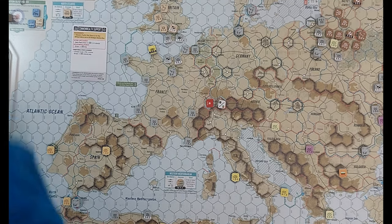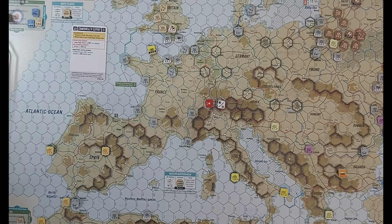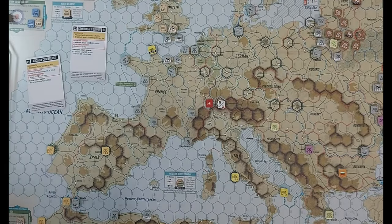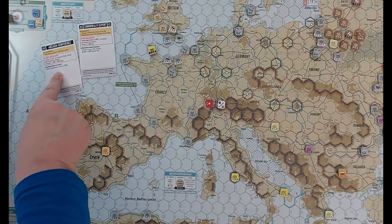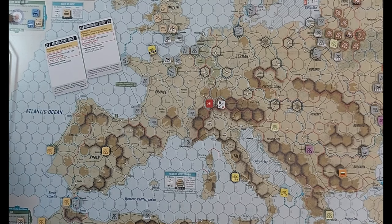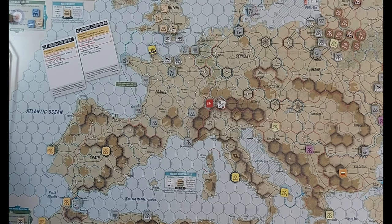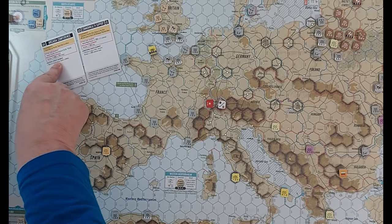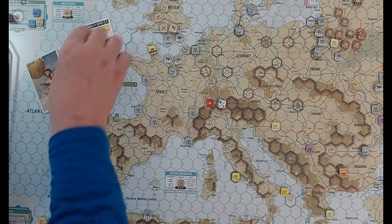We're going to go ahead and pick a card. I really have my choice between Arcadia Conference and Operation Crusader. I'm not quite ready for Crusader to come up through Egypt yet, so I'm going to hold on to that. I'm going to risk the Arcadia Conference though - there's a Pacific Commitment here. I might have to put yet another support unit in the Pacific War display, or I might get that one back. That's a bit of a crap shoot, but I also get something on the conference table and some steps.